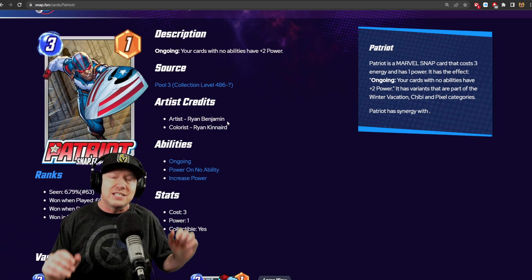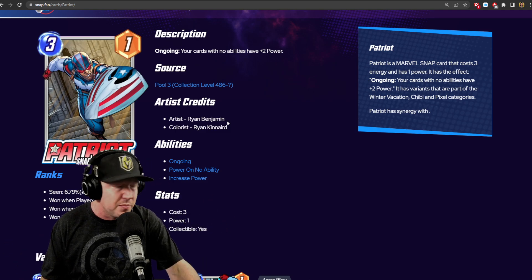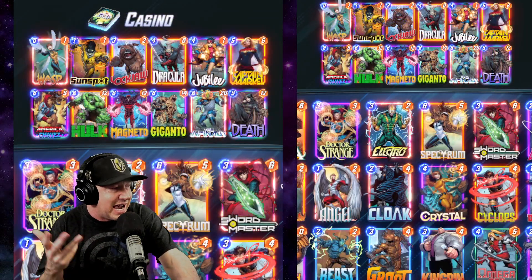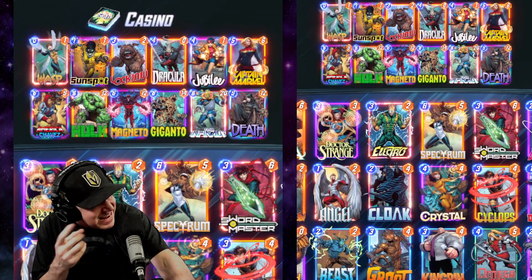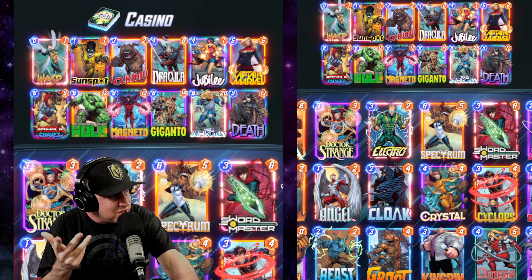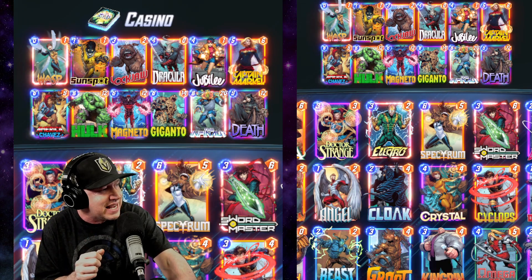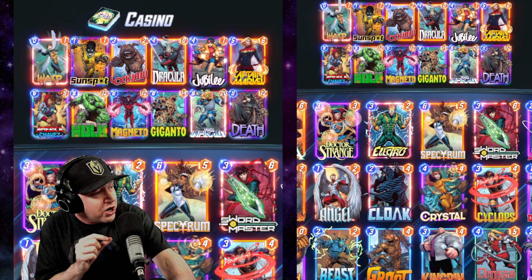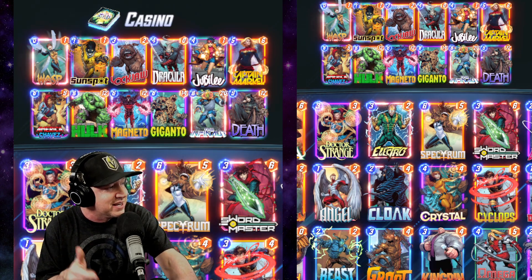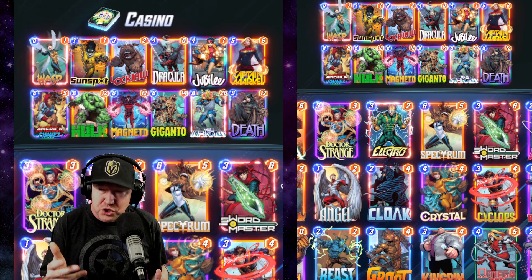The first deck I'm most excited about is a fun deck titled Casino. It has Sunspot and Infonaut, but the main idea is to cheat large power cards — whether that's Chavez, Hulk, Magneto, Giganto, Infonaut, or Death — onto the board with Lockjaw or Jubilee. You play Lockjaw Turn 3 and place another card on top, it swaps out of the deck, or you play Jubilee on Turn 4 and she pulls from the deck. It feels like a casino — it's going to be random.